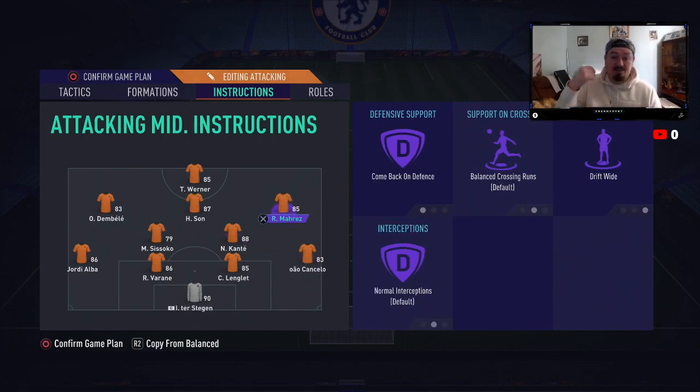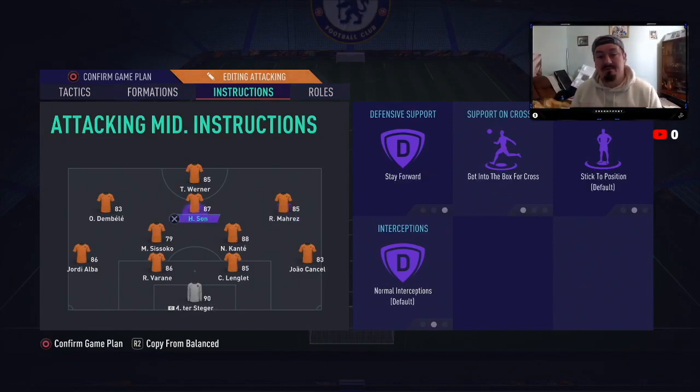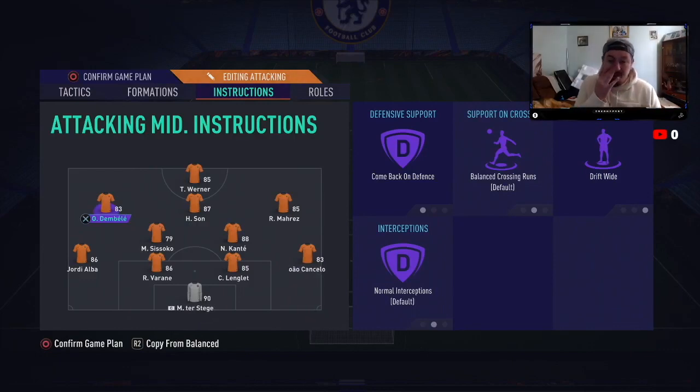Mares is on comeback on defense to help out centrally if needed, and drift wide. I know a lot of you would expect cut inside, but I'd definitely say learn some skills this year — the easiest one is the flip flap, just pushing the analog right and scooping around to center. Doing it with Mares is unbelievable. He can go as wide as possible and will get back in. Dembélé is the same — drift wide, come back on defense. It works perfectly.